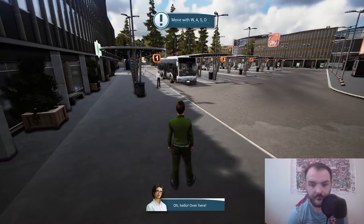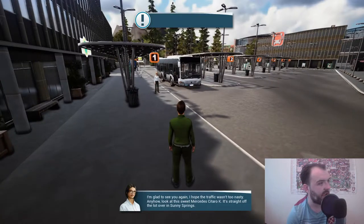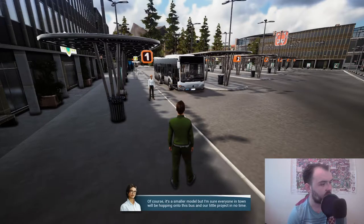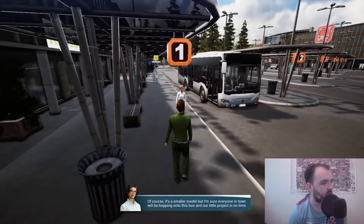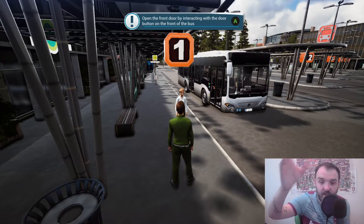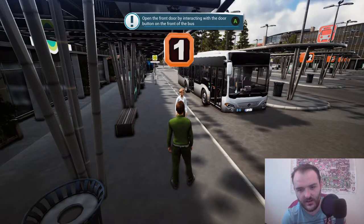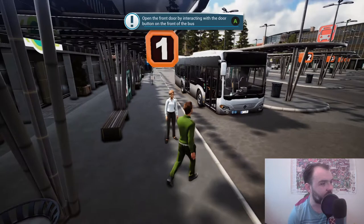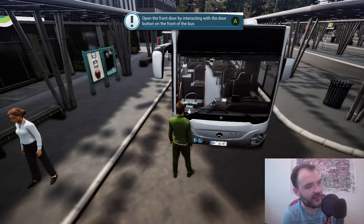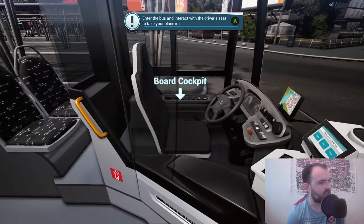The tutorial NPC says: 'Oh hello, glad to see you again, I hope the traffic wasn't too nasty. Look at this sweet Mercedes Citaro K straight off the lot - over in Sunny Springs it's a smaller model but everyone will be popping onto this bus.' The tutorial tells me to move with WASD, but I'm using my Xbox controller, so I walked up to her and now she's telling me to open the front door of the bus - press A on your Xbox controller, then enter and interact with the driver's seat.